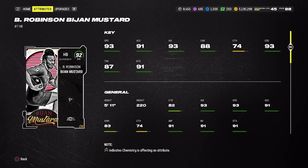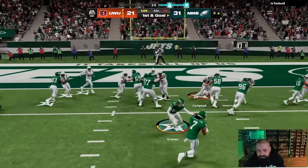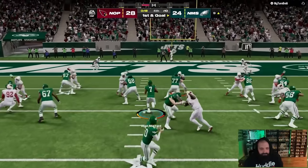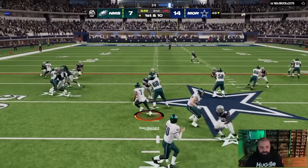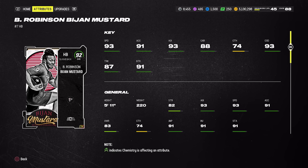At running back I have one option, but pay attention. It's AKA Bijon Robinson, an LTD card that averages about 475 to 480k — I don't want you spending that much. I'm bringing it up because with patience you might find him closer to 430 to 450k. Being an LTD with a quick sell of 350k, that's a rental under 100,000 coins. There are a handful of 93 speed running backs in the game and he's one of them.